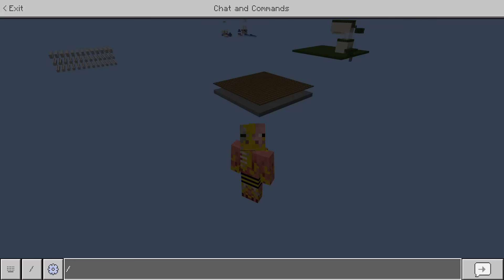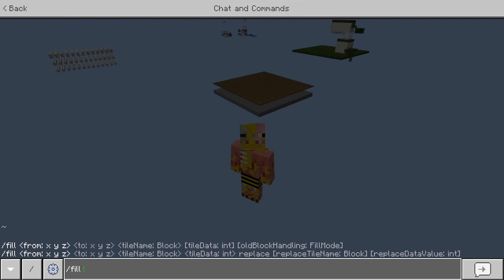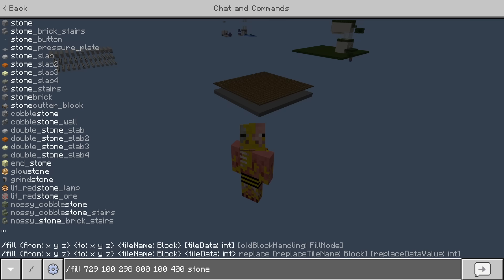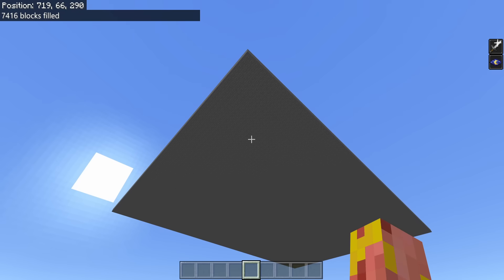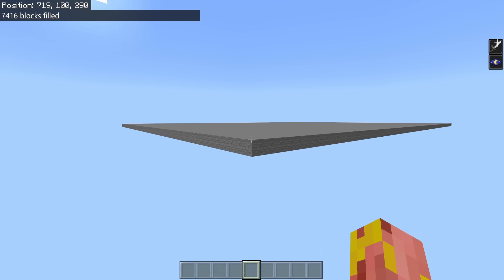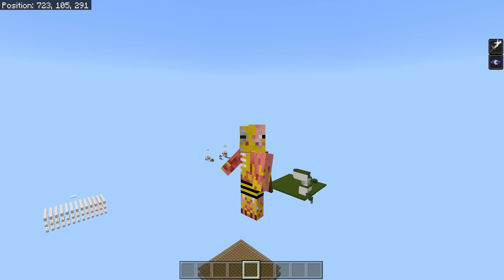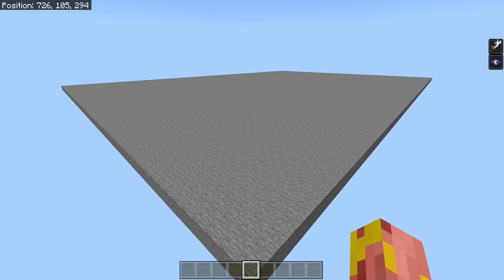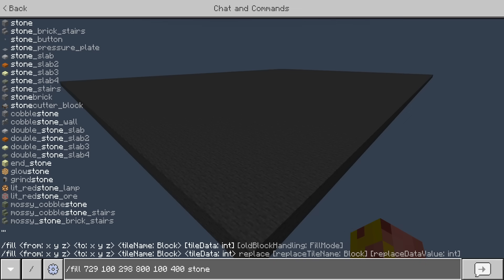Our first command is the very simple but extremely powerful fill command — simply slash fill — and this command will allow you to place, break, or replace blocks in your Minecraft world. So for example if we want to build a giant roof of stone we can run a very simple fill command. All of these numbers are simply the coordinates we want the roof at. We enter that command and bam — we just placed 7,416 blocks with no effort at all. If you're building something on a large scale, fill commands are your friend. I probably use fill commands more than anything else because they are just simply so useful.